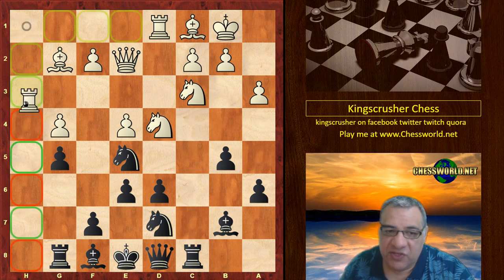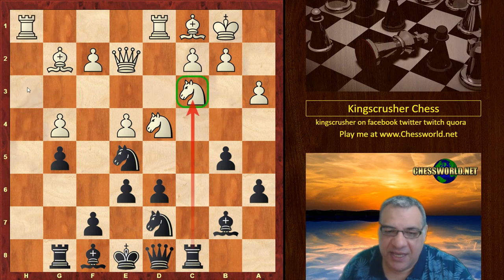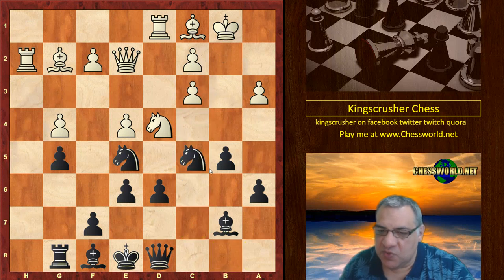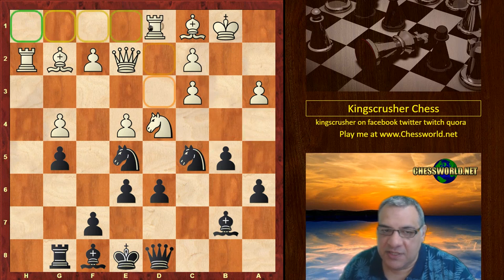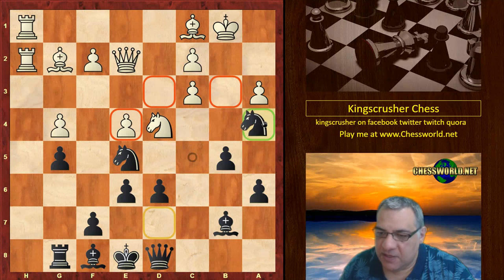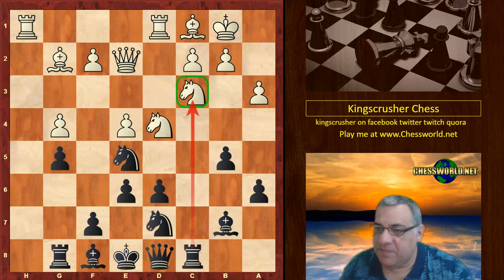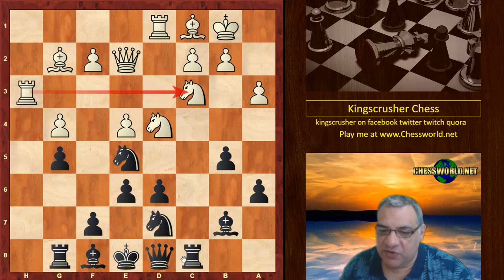White did address it with Rook h3. But if you play a casual move instead, this positional sacrifice is dangerous — there are things like Na4 coming. You can see that black can build serious pressure, and the knight can also come to c4, which is potentially a serious positional threat. So Rook h3 was played to address this.